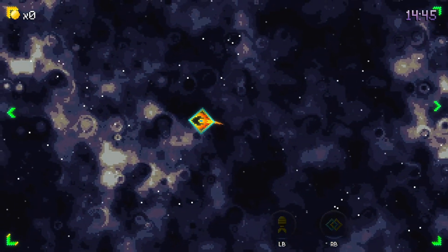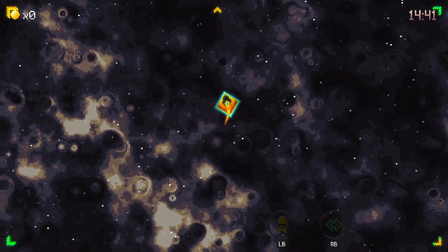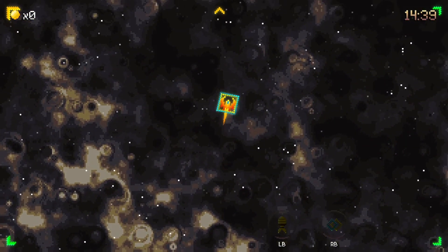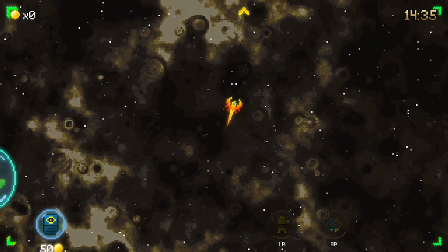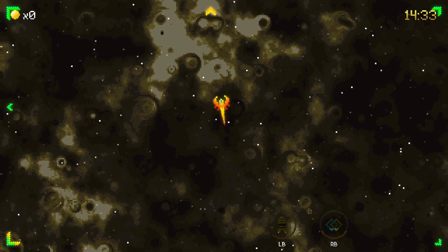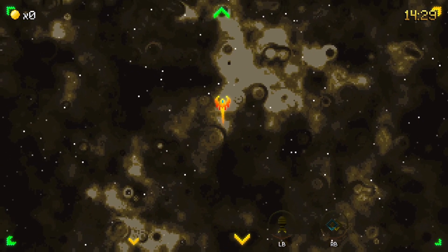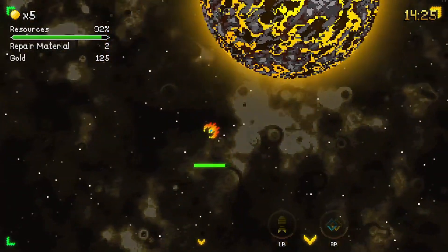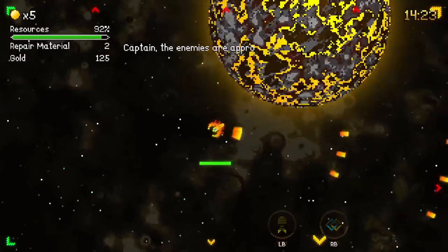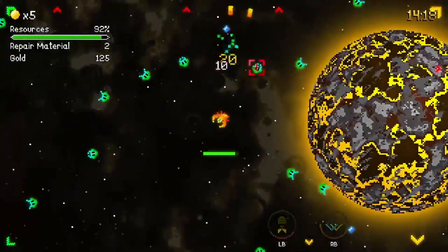We have left and right button controls. And what's up here? Okay, so that's like a shop I guess. The enemy's coming in — okay, automatic shooting should do, which is good.